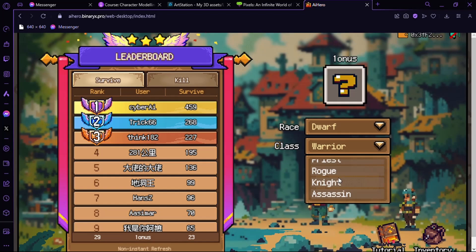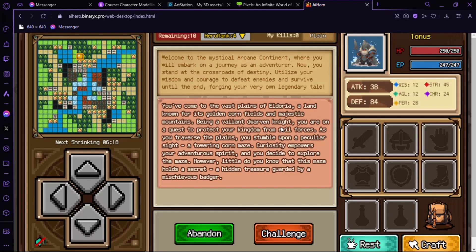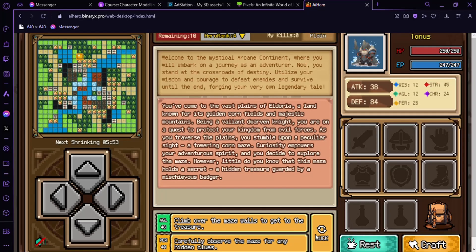Let's start. So this is a generated character, I think. Here are the stats of your character, your weapons, and equipment. Here is the map.